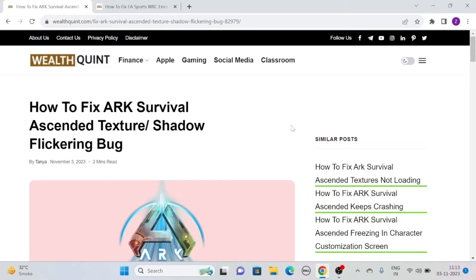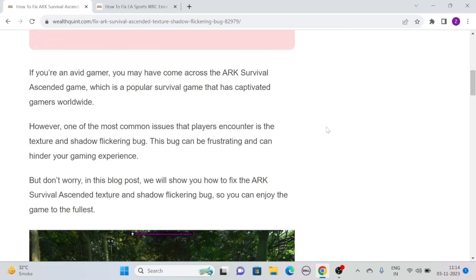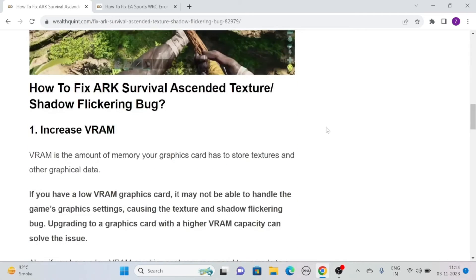Hi, let's see how to fix ARK Survival Ascended Texture and Shadow Flickering Bug. If you are an avid gamer, you may have come across ARK Survival Ascended, which is a popular survival game that has captivated gamers worldwide. However, one of the most common issues players encounter is the texture and shadow flickering bug. This bug can be really frustrating and can hinder your gaming experience. But worry not, we are here with some potential solutions. So without further ado, let's head towards the solution.